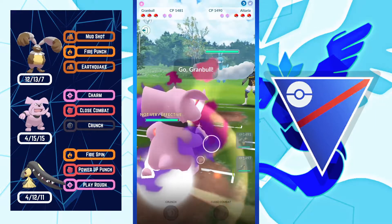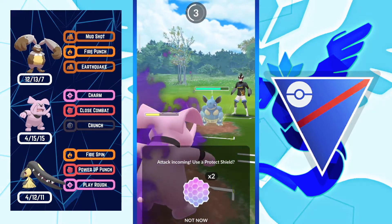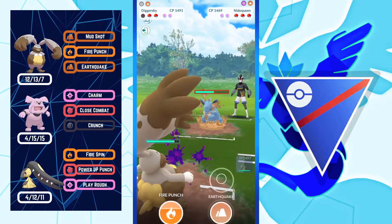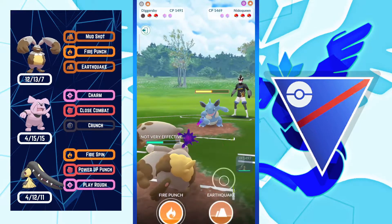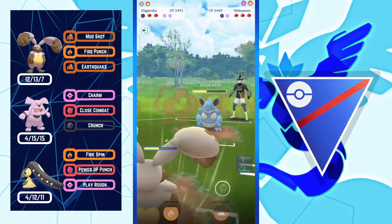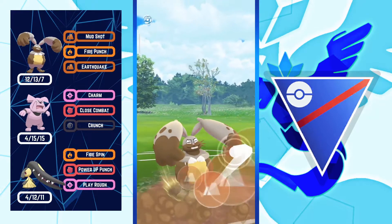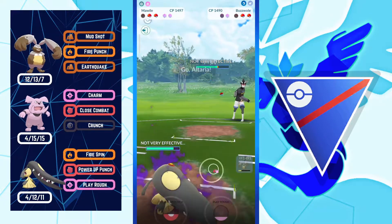Next battle: Diggersby versus Altaria — a really bad lead — so I switch into Granbull. Opponent comes in with Nidoqueen — good matchup for Diggersby but bad for Granbull. I decided to no-shield and come in with Diggersby, no-shielding everything from Nidoqueen. Nidoqueen has Earth Power — I know I can survive one more if Nidoqueen shields my Earthquake, another Earth Power won't KO. I'll no-shield the bait and throw Earthquake before Nidoqueen gets to Earth Power — KO. Opponent's final Pokemon is Buzzwole.